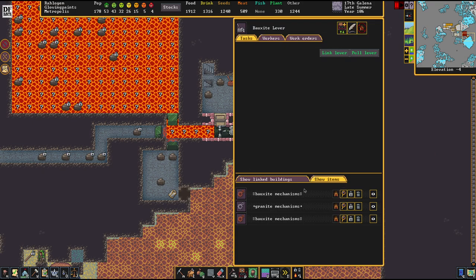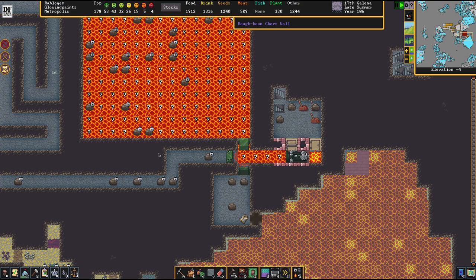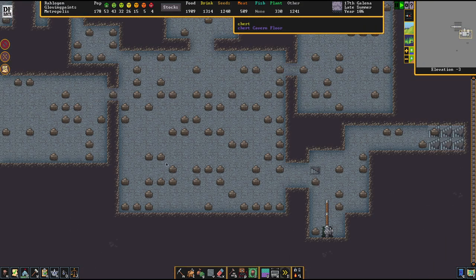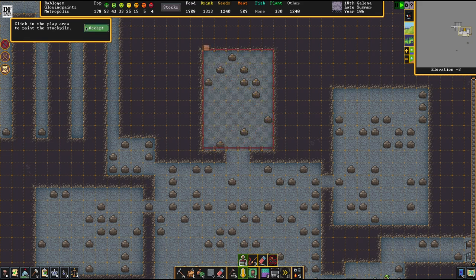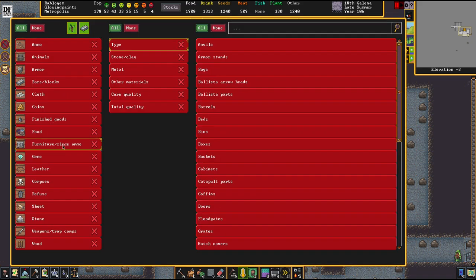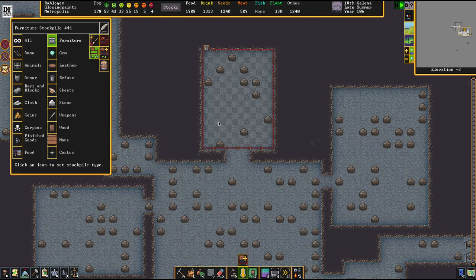Now we can shut down this connection and drain that out. We'll begin working up here. This new area here is going to be the sand stockpile zone, because we need to get our stuff down here.